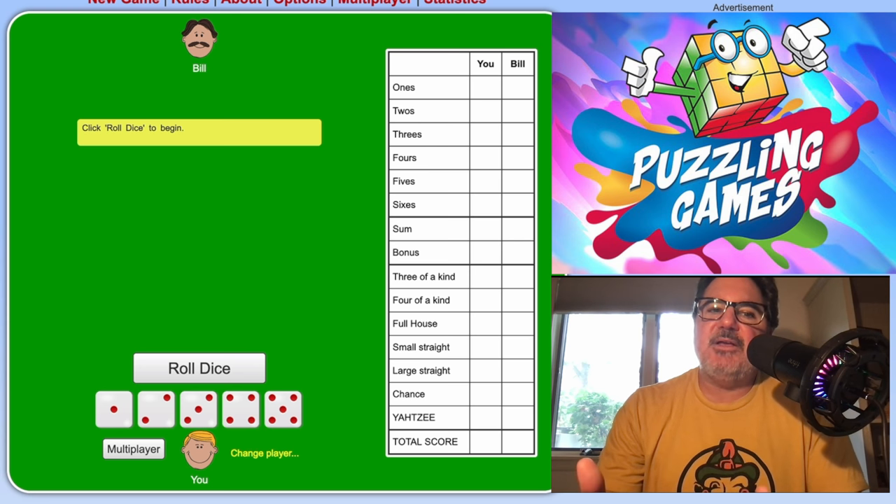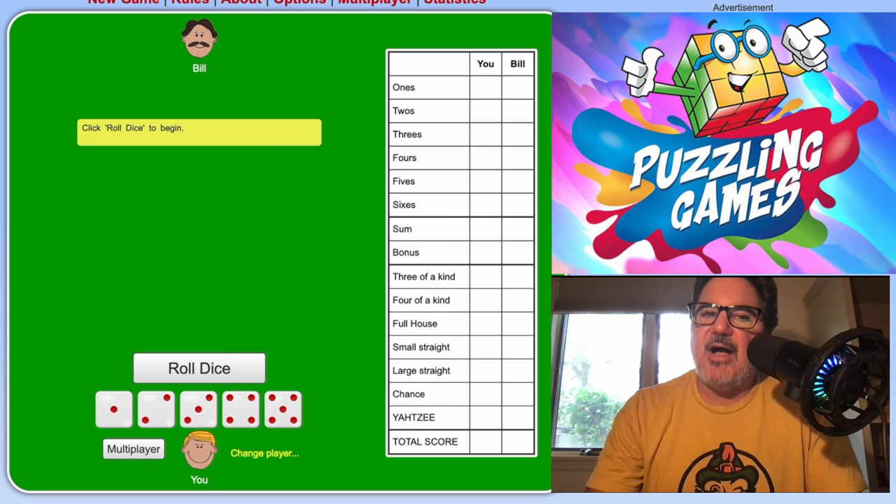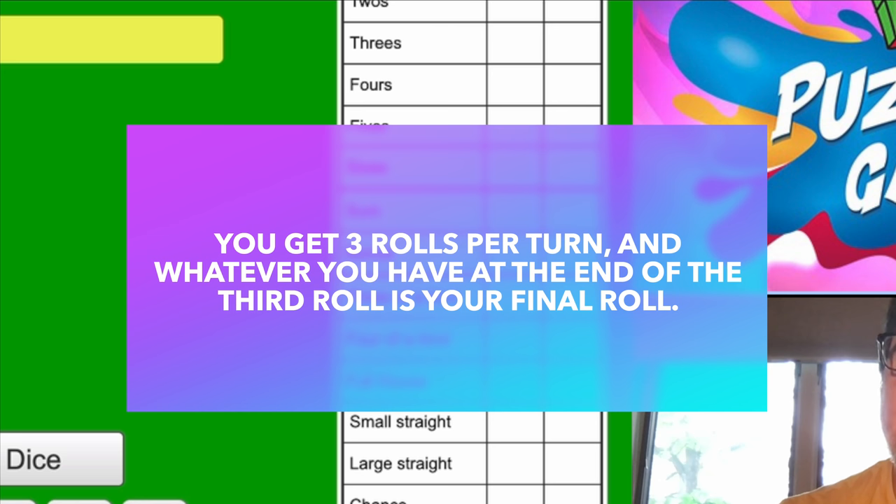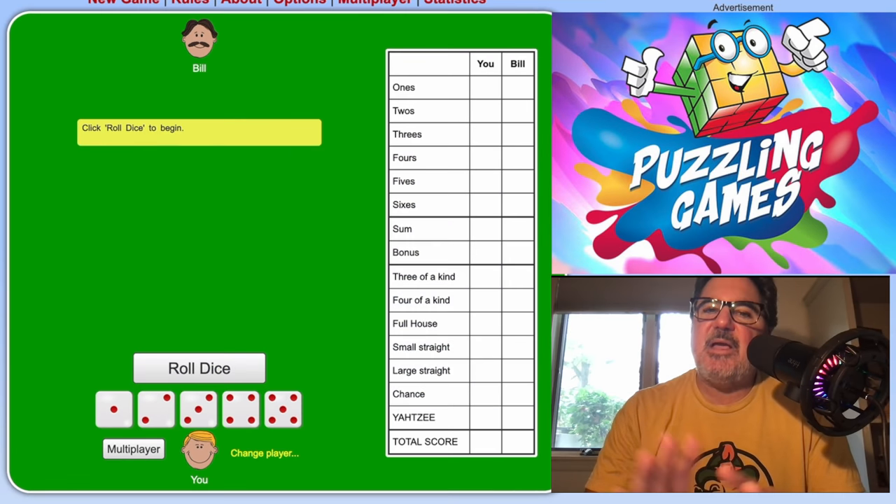The gameplay is very simple. It goes in a circle — every single person on their turn takes the cup with the five dice in it and rolls all five dice. You have three rolls, and at the end of those three rolls, whatever is on those dice is your roll, and then you put it in your scorecard.